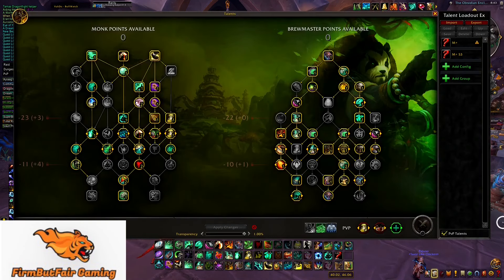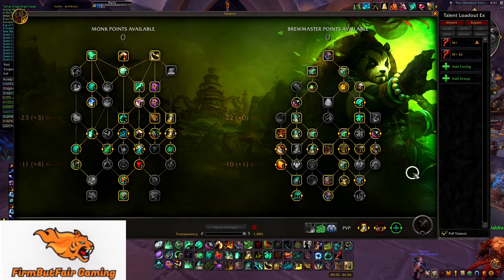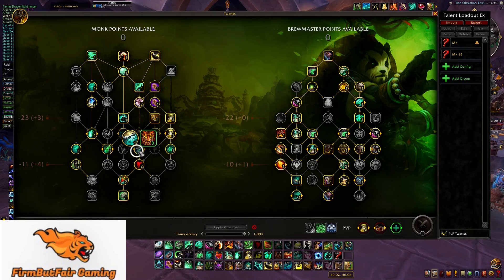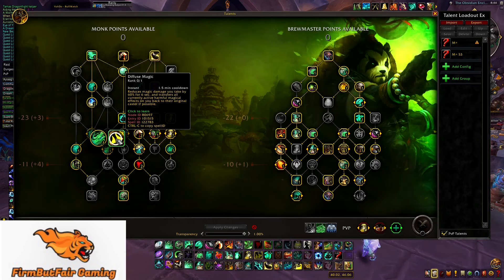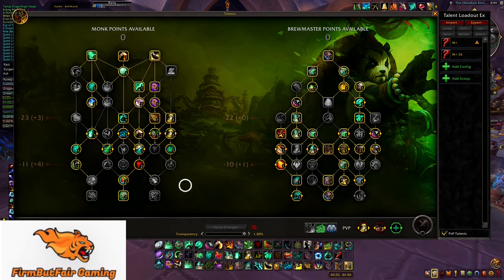Getting into the talents, there's some variation and you can pick and choose what you like. There's a lot that you definitely want — this is a basic setup. You can choose Weapons of Order if you want a two-minute more damage cooldown. Depending on what I'm doing, I will take Dampen Harm because it's a great damage reduction — 20% to 50% for 10 seconds. The other option is Diffuse Magic: if I'm doing a dungeon with a lot of magic damage, Diffuse Magic is great because it's a 60% damage reduction on magic. I'll switch them in and out depending on the content.